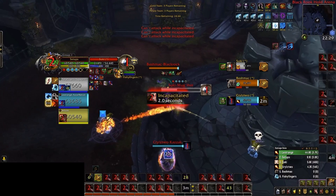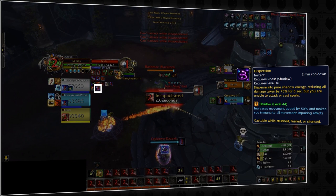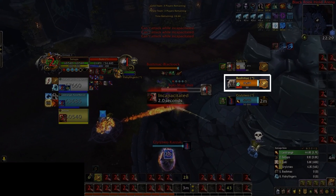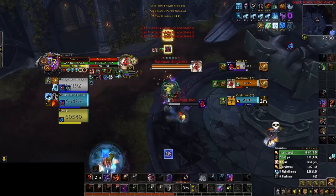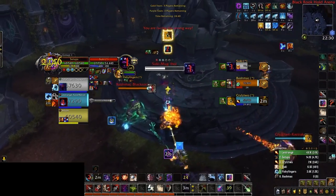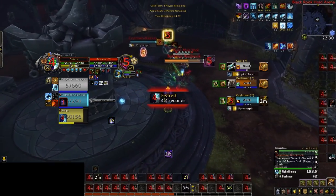Your answer should have been no, and there are a few reasons for that. For one, the priest has Dispersion active, meaning they will take dramatically less damage. On top of that, we currently have no CC on the enemy druid. And even if by some miracle we are able to damage through Dispersion, a quick Nature's Swiftness will instantly block our attack. Despite all of this, our rogue trinkets anyway, which leads to absolutely nothing happening on the priest.